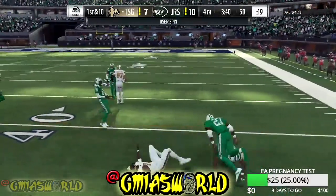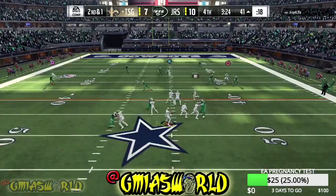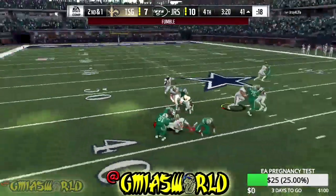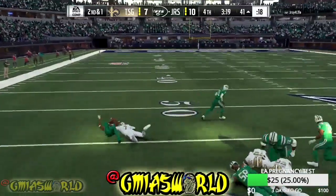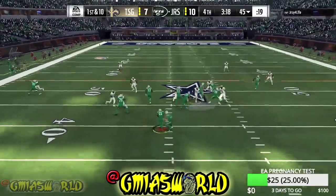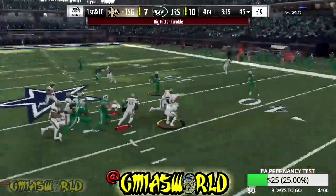A lot of you guys are getting dotted on C routes, in routes, posts, and stuff like that, but a lot of you don't have Sean Taylor. Shout out to all the guys that shout me out and say I helped them get to that Muttmaster situation — I appreciate your feedback. I put the tips out there for you guys to enjoy. Sean Taylor fumbled back to back — that's crazy, he probably had it on conservative.